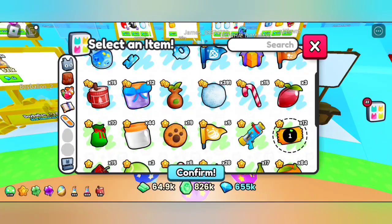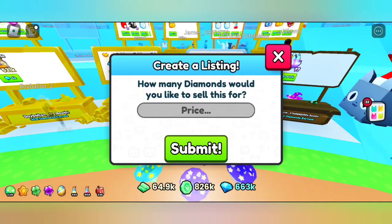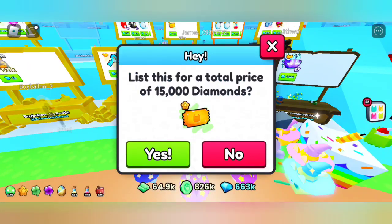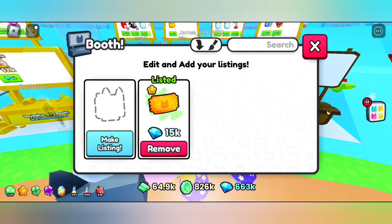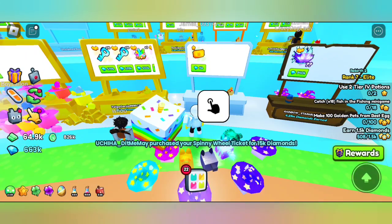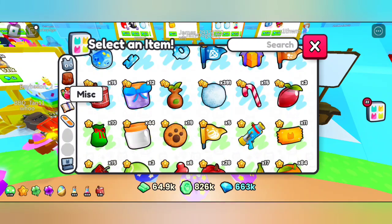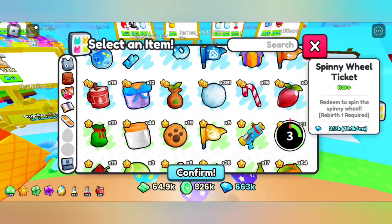15k is cheap but it gets sold really really fast. As you can see how fast it gets sold — people buy it when it's cheap. So at 15k it sells great and you can make lots of diamonds with this.